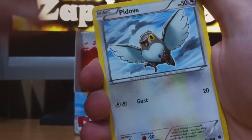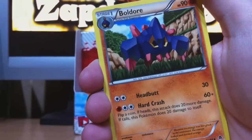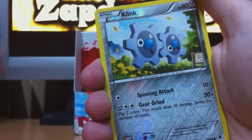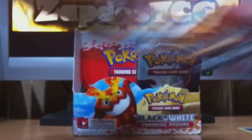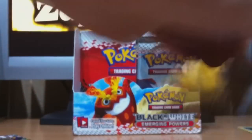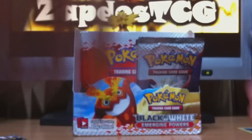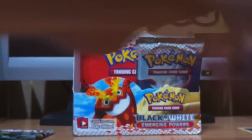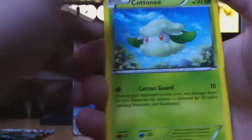We start with Emolga, Gurdurr, Deerling, Golett, Rufflet, Swadloon, Cinccino, Boldore — the reverse is Klink. And the rare, Unfezant. I hope to get more catchers because I really need them — Battle Roads is in a couple of weeks, actually, and I'm competing in my first tournament, so I want my deck to be really finished by then. A lot of catchers are needed because it's really a great card, one of the best trainer cards out there.